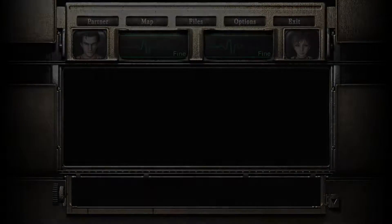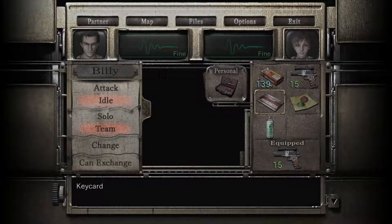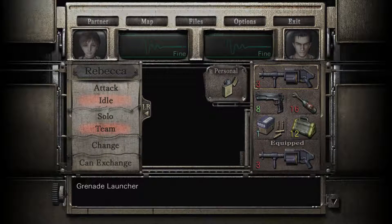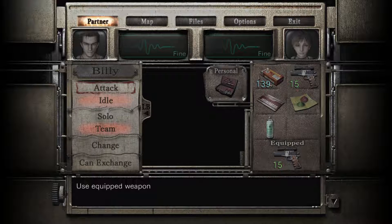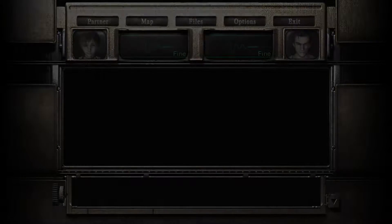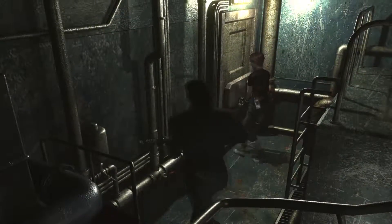Hey guys, welcome back to some more Resident Evil Zero HD. Last time we got the incinerator card, and I haven't shown where that goes yet — I haven't even gotten into that room yet. So we're gonna get over there. We're dropping the ink ribbons because we do not need them at all. We're nearing the end of the game, we solved the final puzzle pretty much, and it wasn't a bad puzzle. To get the incinerator card, first we had to find those two chemicals — one was located up beyond the place where you had to put the valve on the door, and the other one was in the room where you needed the gondola to get over there.